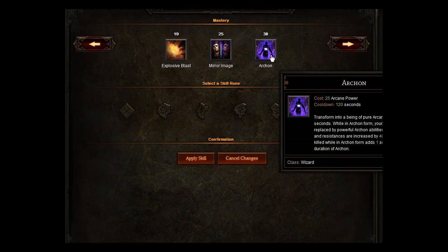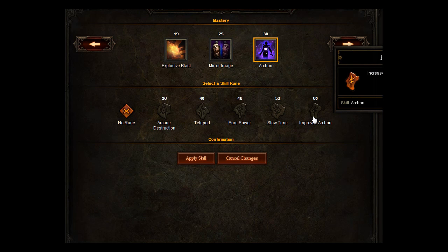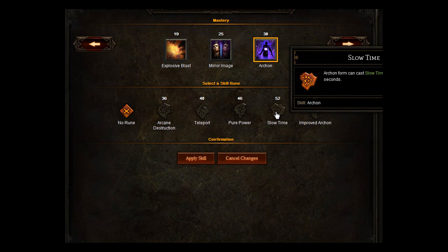For Mastery, you want to go for Archon. It's the best skill out of these — transform into a being of pure arcane energy. You want to go for either Improved Archon at level 60, but I suggest you go for Slow Time. Archon can slow time, but it lasts for 8 seconds.